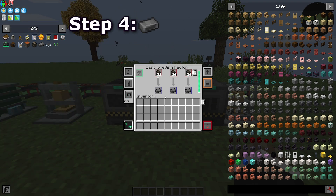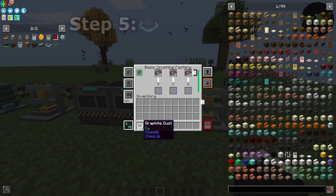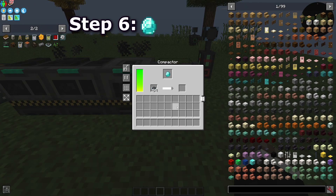Smelt the charcoal to produce graphite ingots. Crush the ingots to get graphite dust. Finally, compact the graphite dust into diamonds.